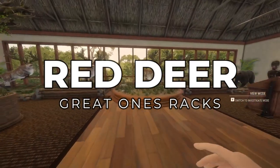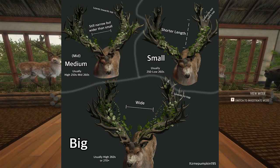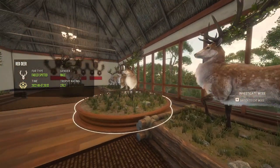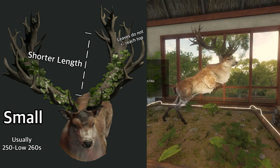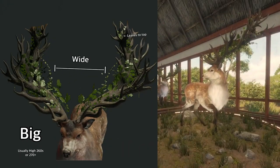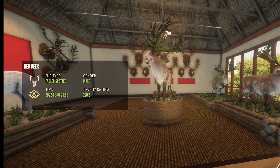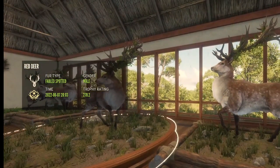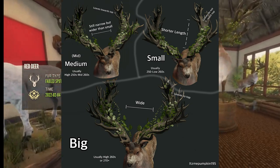Now we are back in my lodge and I do have six Red Deer Great Ones. There are three different racks, though they are kind of hard to tell apart because there are not a lot of differences, and there are no different furs for the Red Deer Great One — although a lot of people in the community would love to see that changed. There is the Small Rack, Medium Rack, and Large Rack. For example this guy is a Small Rack — the vines only go about halfway up. On a Big Rack the vines go all the way up to the top. This is my biggest Red Deer Great One and this is the Medium Rack, which usually scores between 250 and 260 and the leaves still go all the way to the top.